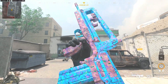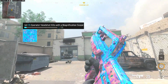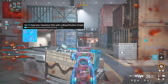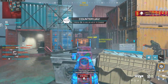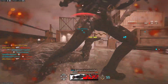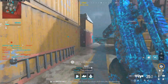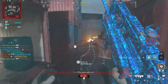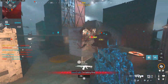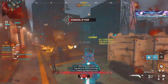All right, so the first AR we got is the FR 5.56. With this one, all you really need is 15 operator headshot kills while using a magnification scope. This one is really simple — all you had to do was throw in a scope and try to get headshots. I personally just went into hardcore to get the headshot challenges done faster. The FR 5.56 was really not too complicated.